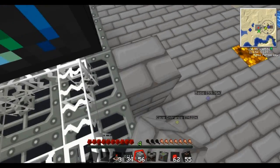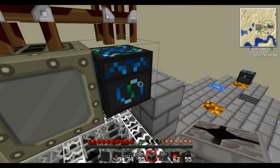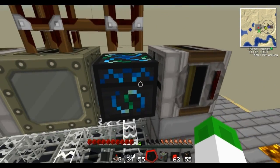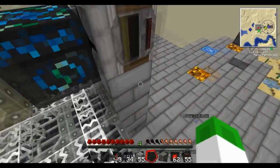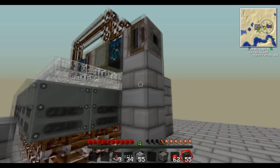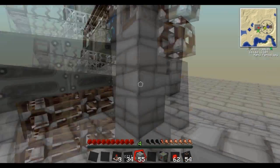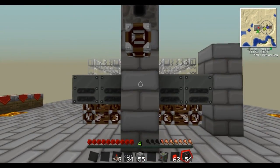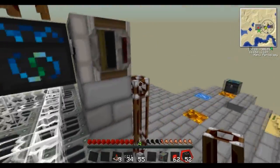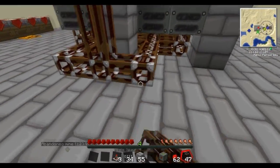Now we want to connect this up to the rest of the machine. Take your final filter and place it facing the chest — again it needs to be facing the chest, not up, down, left, or right. Then connect this one up with underneath where the rest of the generators are, and have that go around like so.